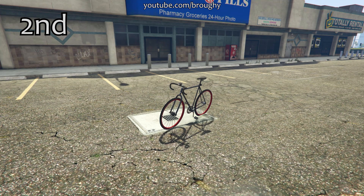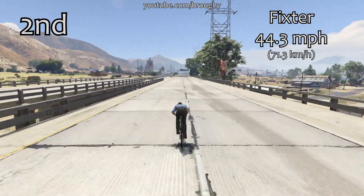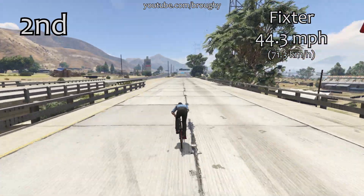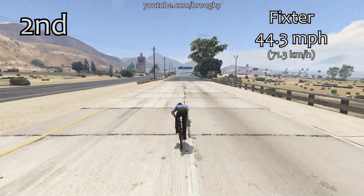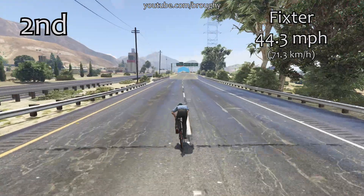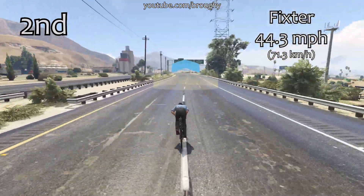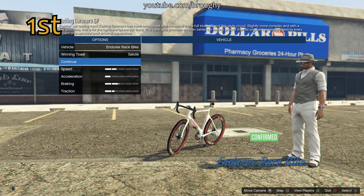Then the top two which are the same as from the lap time testing video: the single player only Fixta in second place with a top speed of 44.3, and then obviously in first place we're going to have the race bike once again. Not too much quicker than the Fixta with a top speed of about 47 miles per hour, but enough to make it clearly the best cycle in the game, and again it doesn't matter which race bike you have — they're all exactly the same.